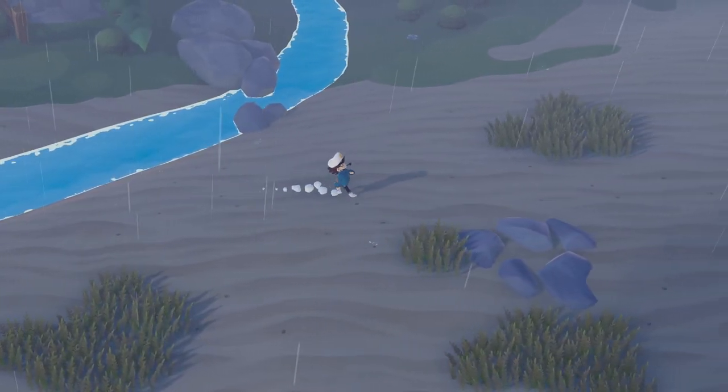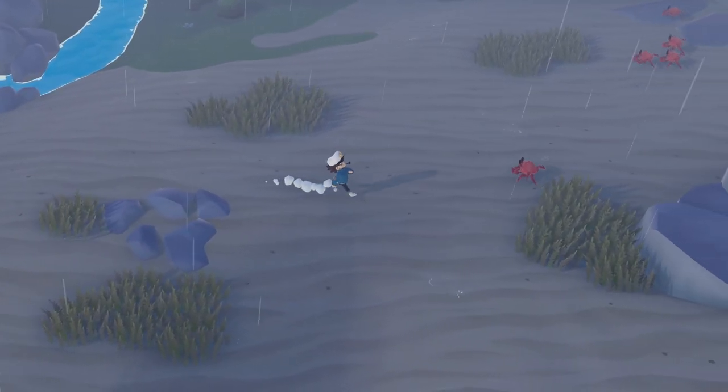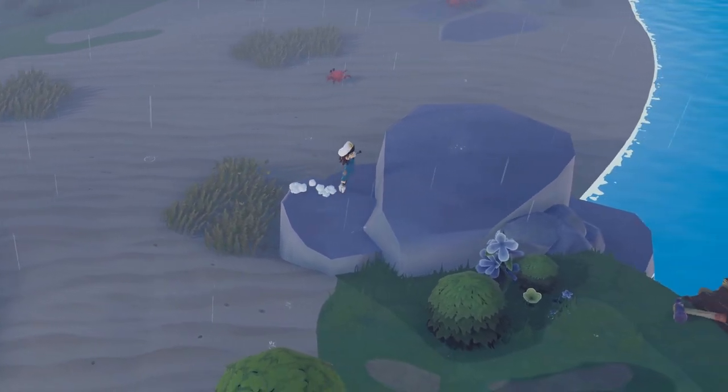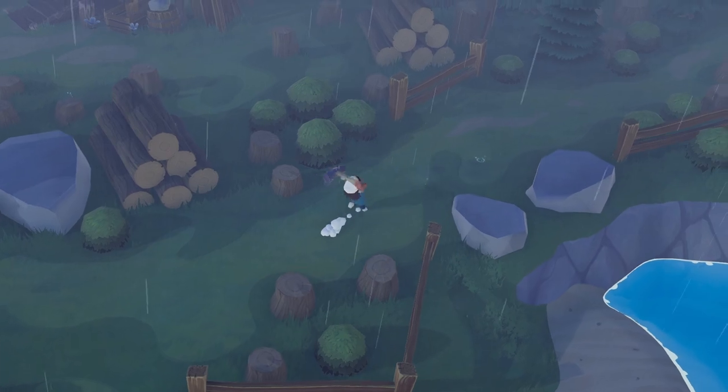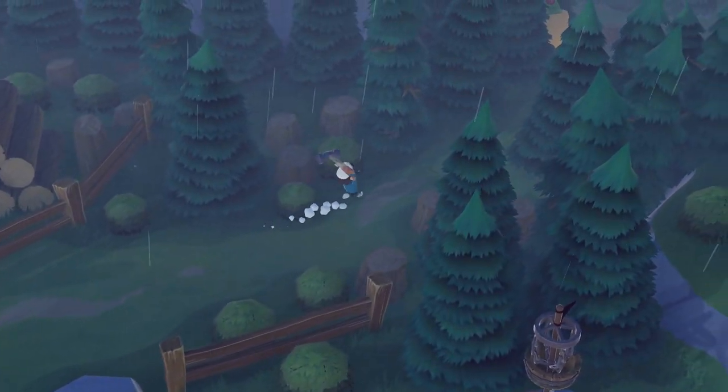Now the day after you return him the saw, he will be looking for his hammer. You can just find this in the southeastern part of the main island on this small little pier. Return it to the carpenter who is cutting down some trees east from his house.